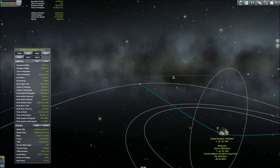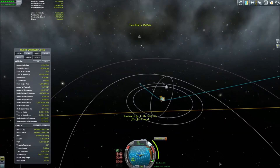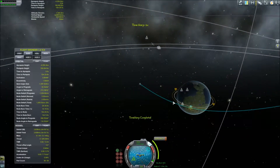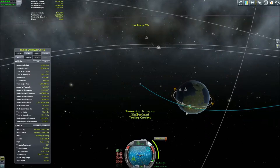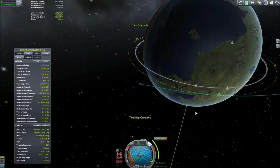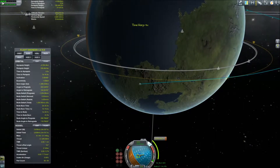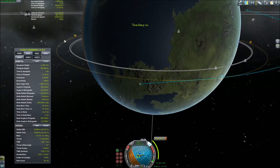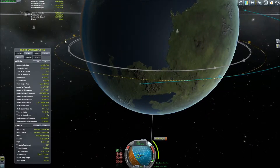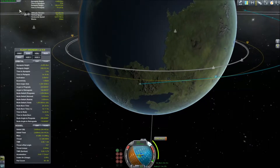We are heading into a 160-kilometer periapsis. We are not going for the aerobraking approach, because we don't have to, and I don't want to burn anything up after we have gone all this way. I am going to estimate about a three-minute burn. We are going to start now — two minutes forty seconds. Not a bad estimate, but we are going to wait a couple more seconds. Let's go.